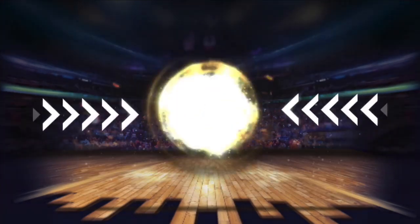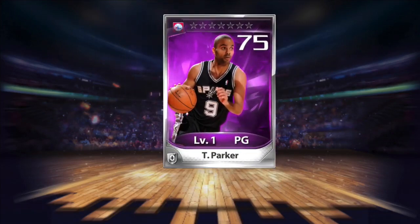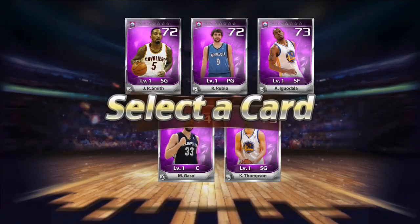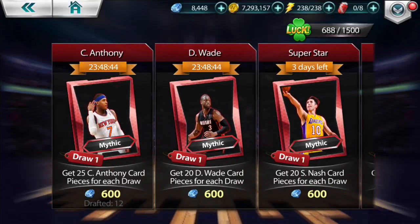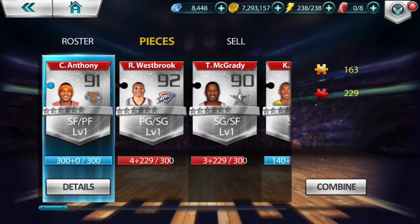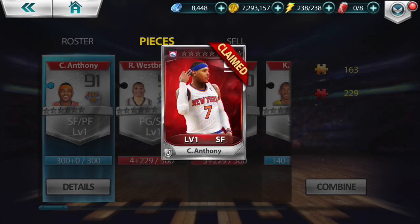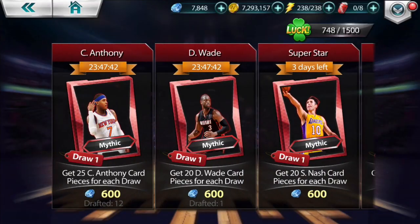What you guys are seeing here is me finishing off this draft to get 300 pieces of Carmelo Anthony on that mythic tip. The link is inside the description to download this game — I've been playing this game faithfully ever since I got my hands on it. I am currently at level 70, which is the max level as of right now, but I know they can go higher. And there goes my mythic Carmelo!